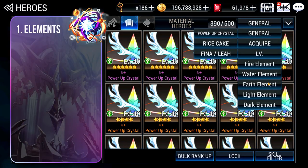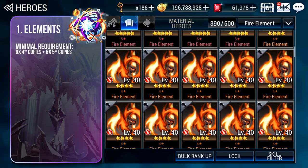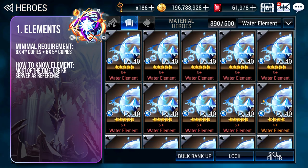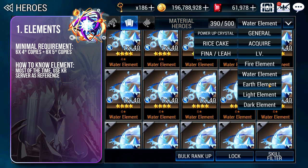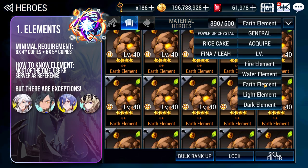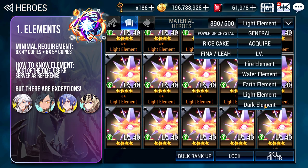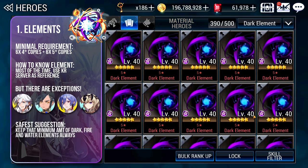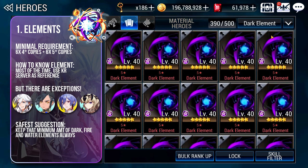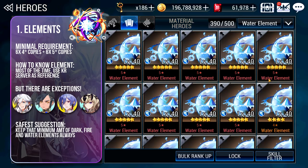The first thing to hoard are Elements. Minimally, you will need 6 4-star and 6 5-star versions of the element. To know what Elements will be needed for a hero, look at the Korea server — 80% of the time our new hero will have the same Elemental type. However, we have had several exceptions such as Li Bai, Klamath, Platin and Ares who received changes. To be safer, apart from the actual Elemental type from the Korea server, any hero can also be the Universal type, so you should always have a good amount of Dark Elements on hand. Judging from trend, hoarding Fire and Water Elements is the wiser way to play as well.